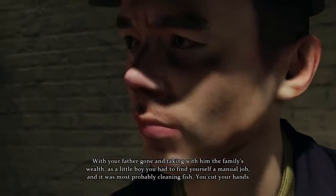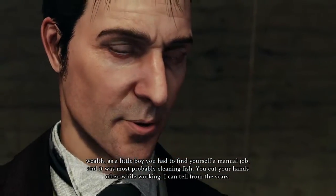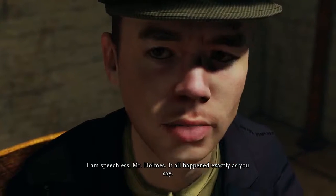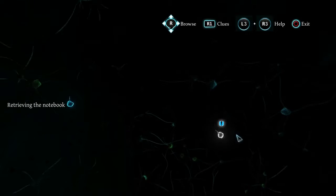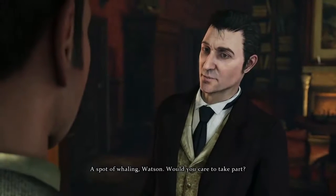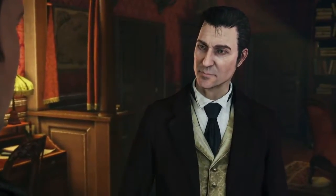With your father gone and taking with him the family's wealth, as a little boy, you had to find yourself a manual job, and it was most probably cleaning fish. You cut your hands often while working — I can tell from the scars. I'm speechless, Mr. Holmes. It all happened exactly as you say. We conclude that Nelligan certainly did break in to retrieve his or his father's notebook, which may prove that Nelligan is the murderer. However, there is still one question that must be asked — could Nelligan muster the strength to harpoon a man to a wall? This, with the aid of Watson, requires an experiment. A spot of whaling, Watson? Would you care to take part? Are you serious? No, but we do need to clarify what happened on the night of Black Peter's murder. A re-enactment, then?